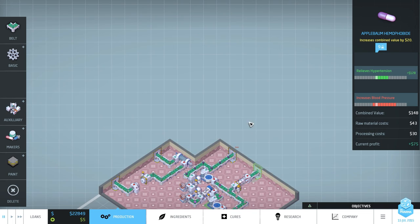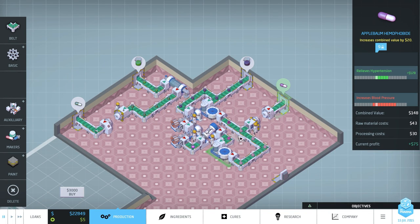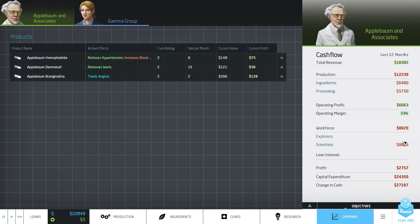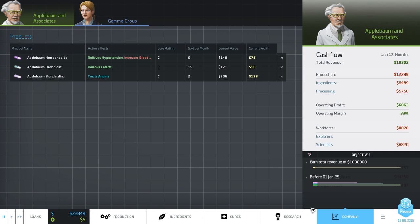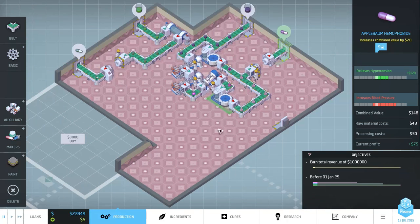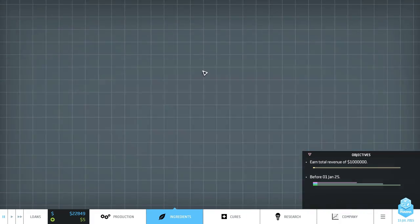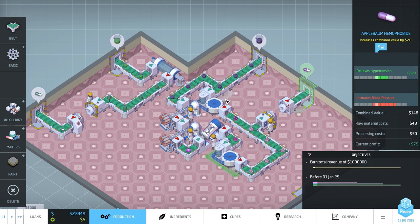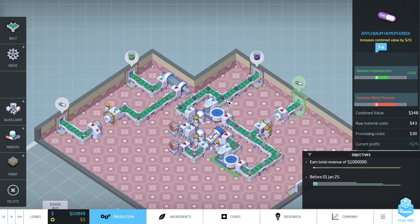I think that's going to do it for our first episode of Big Pharma. There is our production right now — we will be increasing our capabilities next time. We'll have some research points to spend. We're still making money, still profitable, though we've spent a lot of money at the same time — cash flow is bad. Our profit is low because we've been spending so much capital, but now that we've got everything figured out, we've got a treats-angina drug and can just run it for a bit and work towards our objective. We're at a total of $18,000 earned so far, still in the first year — not too bad. I'll be back for another episode soon. If you have any tips or ideas for drug names, put those in the comments below. I hope you're enjoying the series — please support it with likes and comments. Thank you for watching, and I'll see you next time. Have a good night.